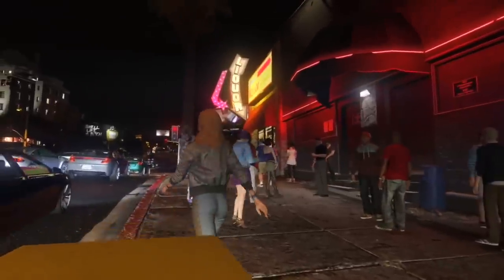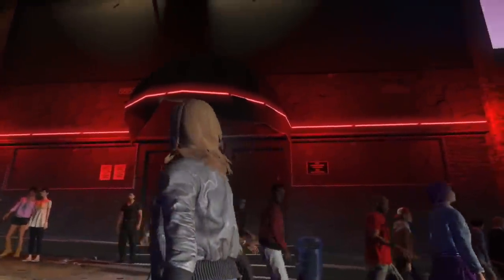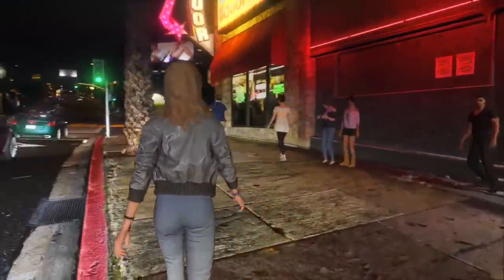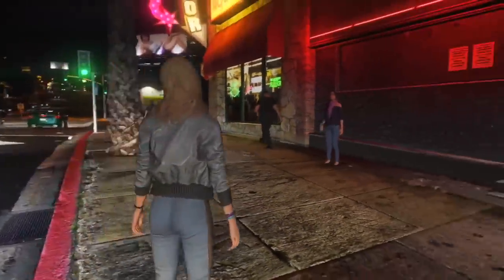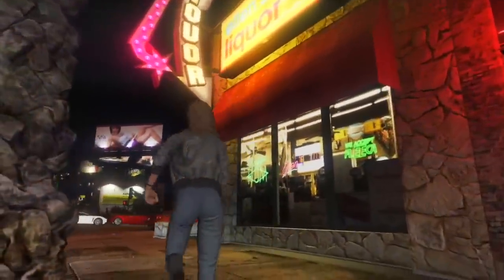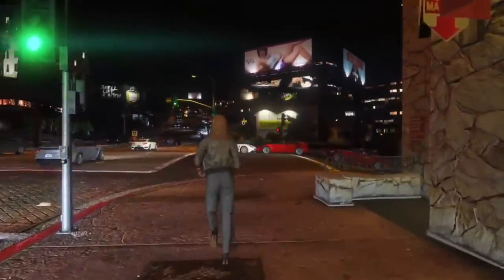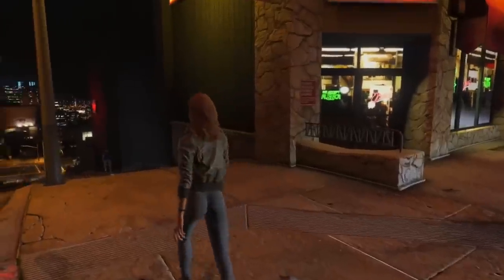After that, number ten is the Dungeon Crawler. This one will also have people waiting outside and it menacingly glows dark red. It's located on Eclipse Boulevard in West Vinewood, and it's actually based off of a real-life club called the Viper Room, which is kind of why it gets this really dark vibe.